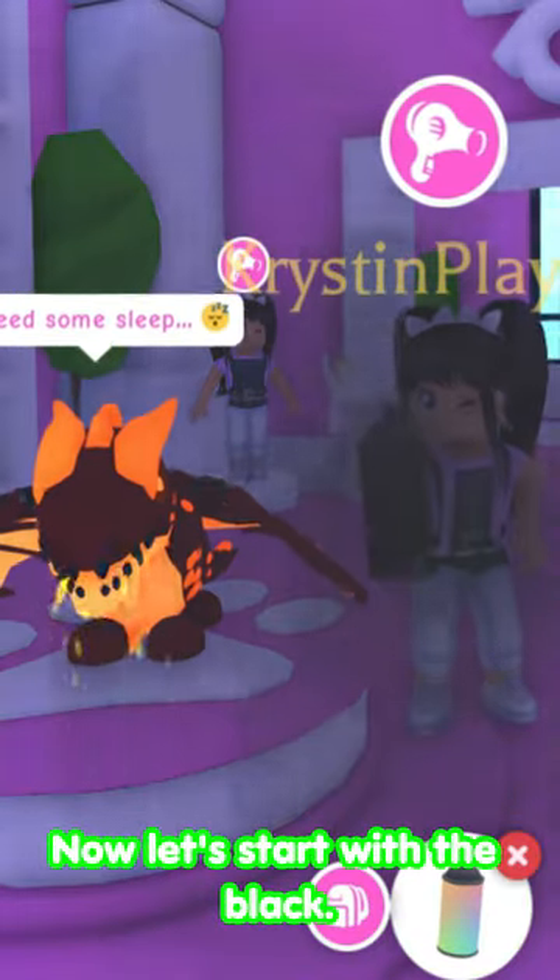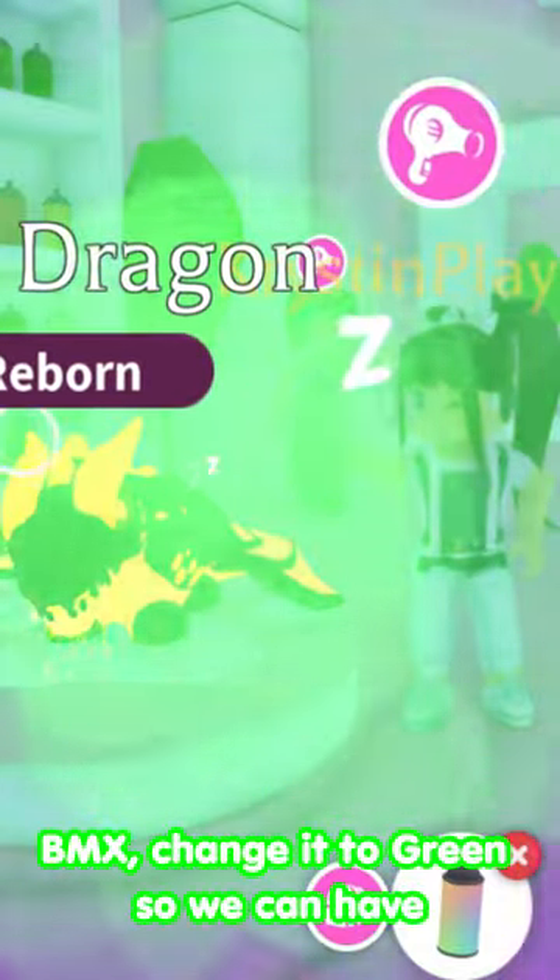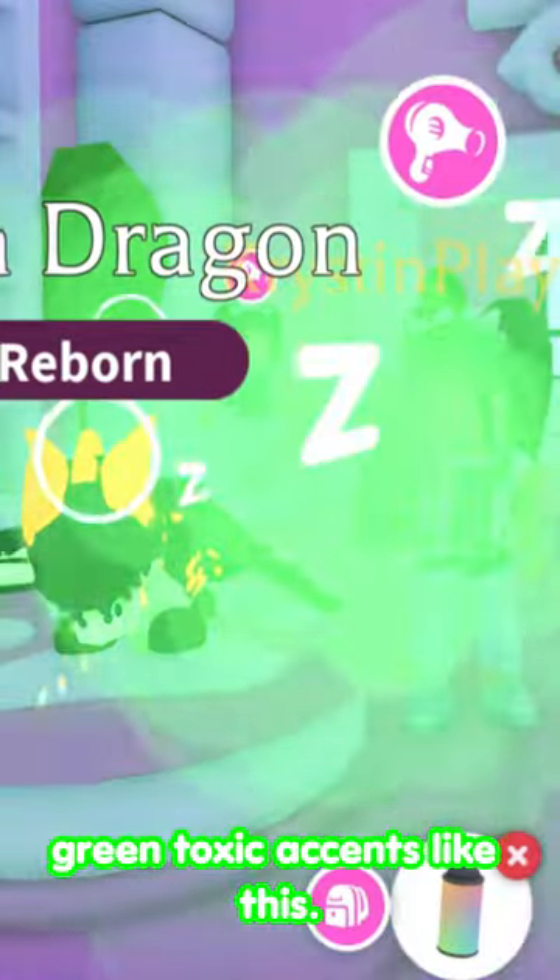Now let's start with the black, so we have a black body. And let's change it to green so we can have green toxic accents — like this.